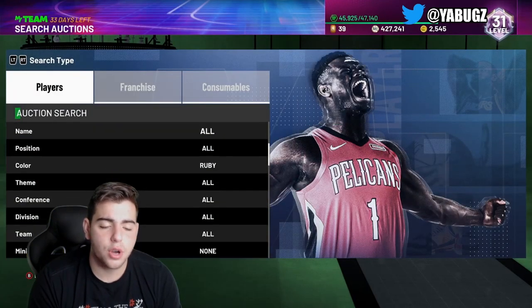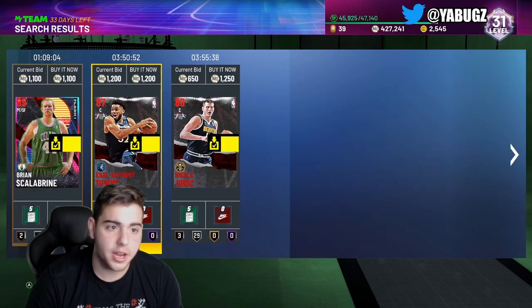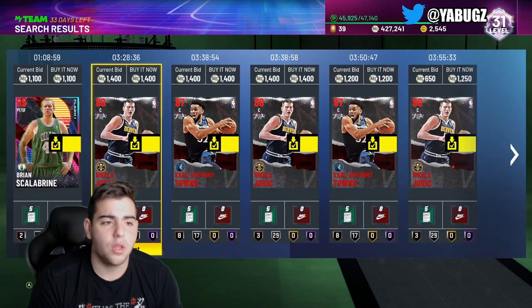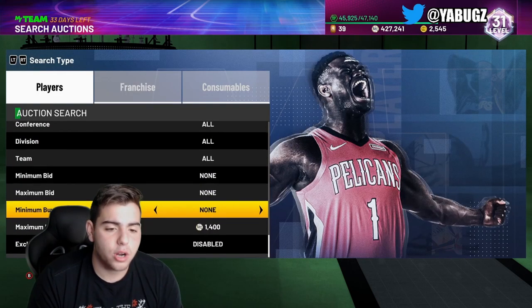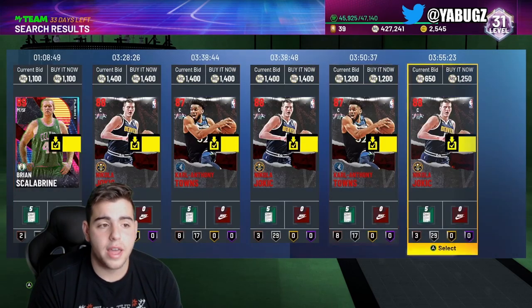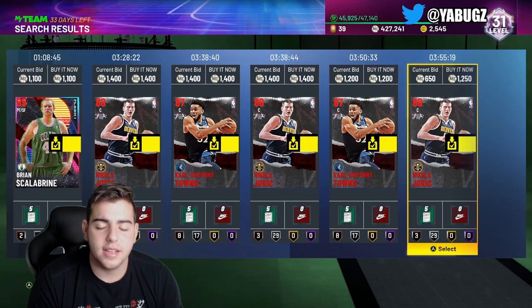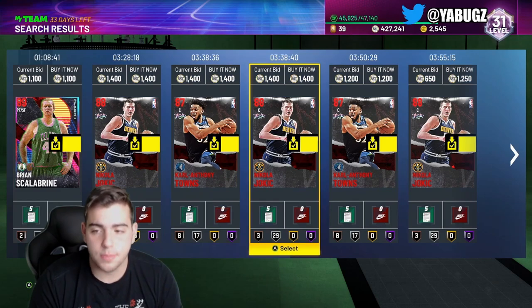Here's another snipe filter — this one is amazing for the auction house glitch. As you guys can see, this Brian Scalabrini for $1,100 is clearly not on the auction. That is a snipe glitch. People are taking advantage of the snipe glitch — they're sniping out Lillard's, Paul George's, and Luka's for around $1,100. They're keeping it in their auction outcomes, and what that does is it does not go away on the auction house. So this filter right here is also good, especially for the glitches.